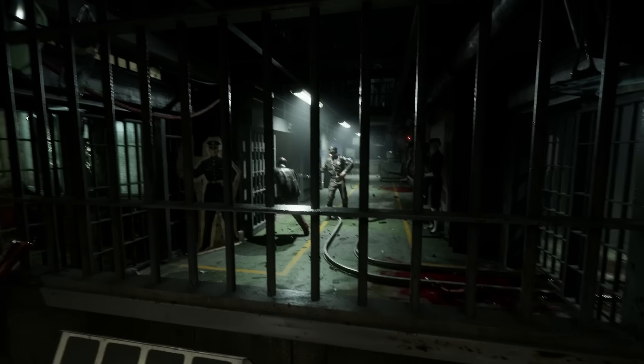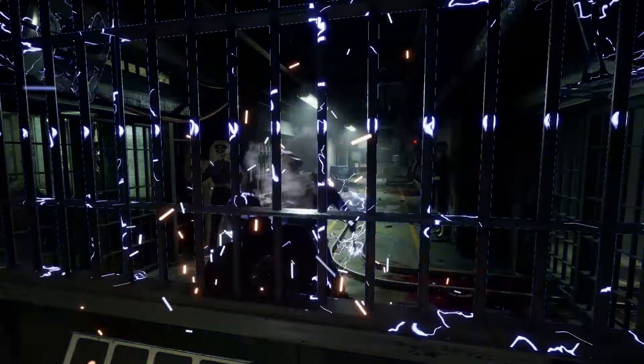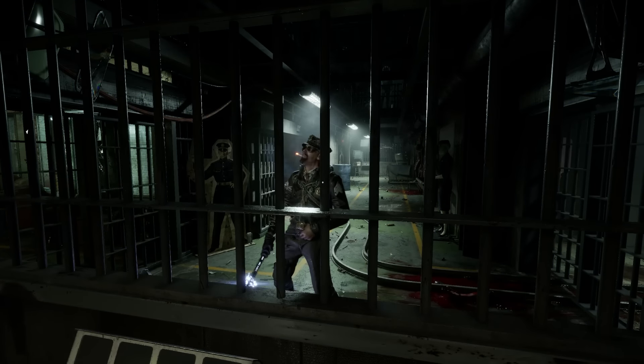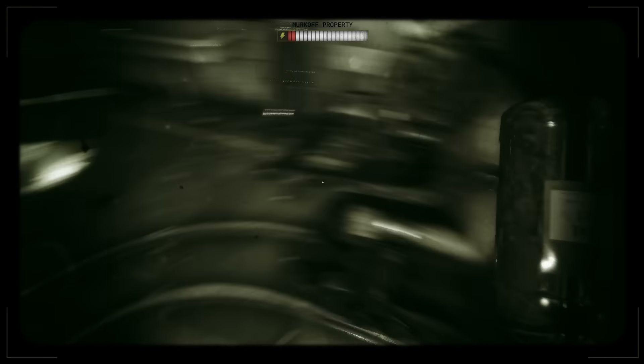We make our way into the security room and can set eyes on Leland Coil for the first time. As we learned from the documents, he is not to be messed with — he thinks he is the commanding police officer of this place and gets a little too excited at the idea of electrocuting people with his shock baton, which is his weapon of choice. He's currently guarding the snitch and we need to get to that snitch.